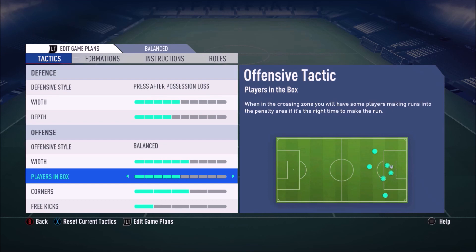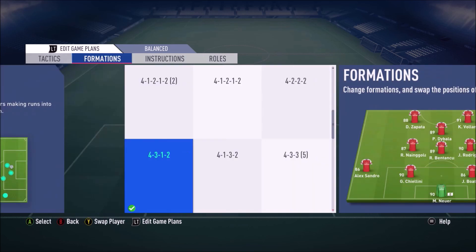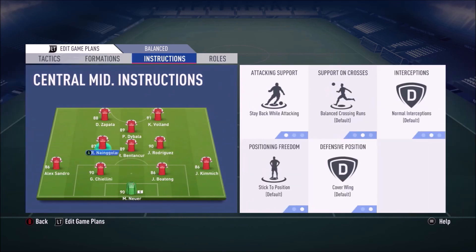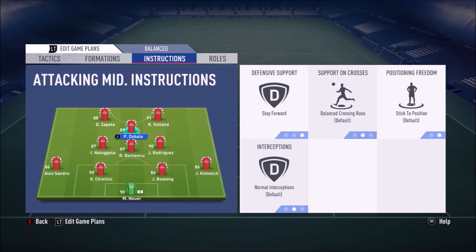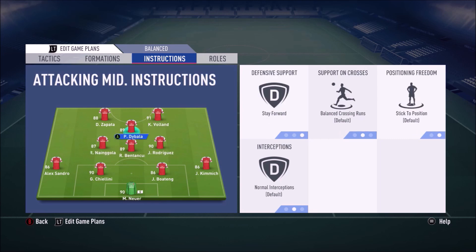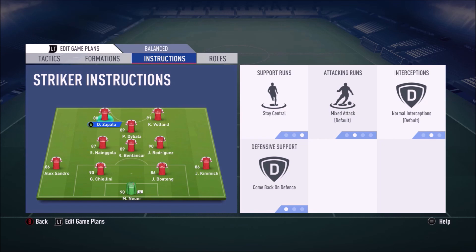We haven't got any wingers in this formation so we're not going to be crossing a lot. For player instructions: both fullbacks are on Stay Back While Attacking. My more defensive midfielder has Stay Back While Attacking. My central midfielder is on Into The Box For The Cross. James Rodriguez is on Get Forward and Get Into The Box For The Cross. Dybala is on Stay Forward as the main attacking midfielder. On the right striker I've got Get Behind and Stay Forward, and on the left striker I've got Stay Central and Come Back On Defence.